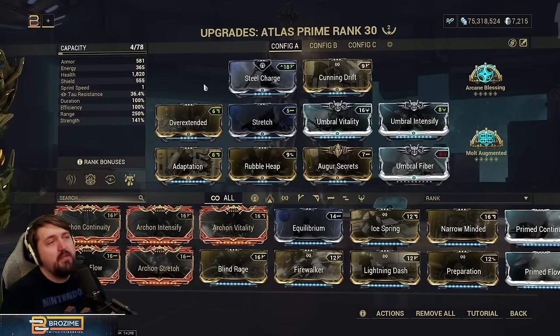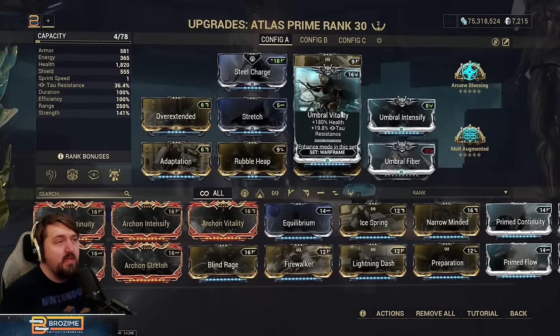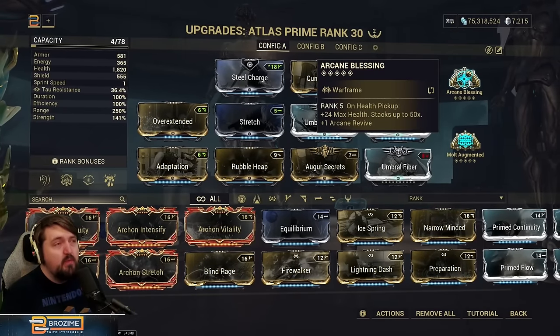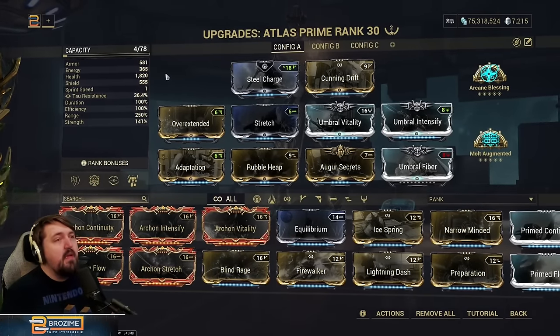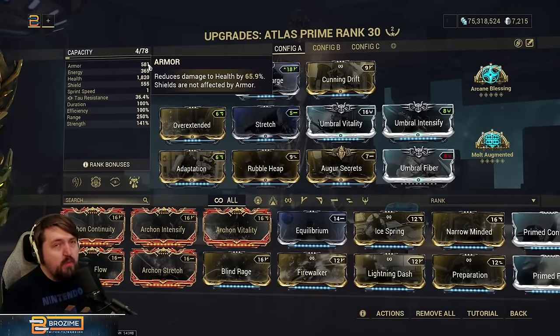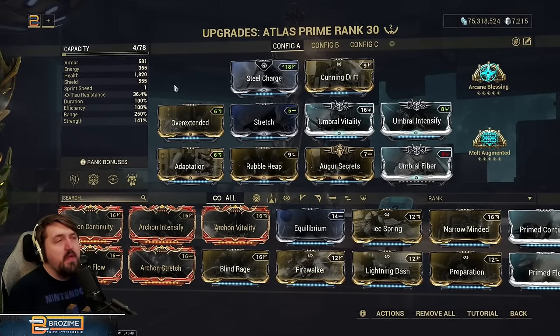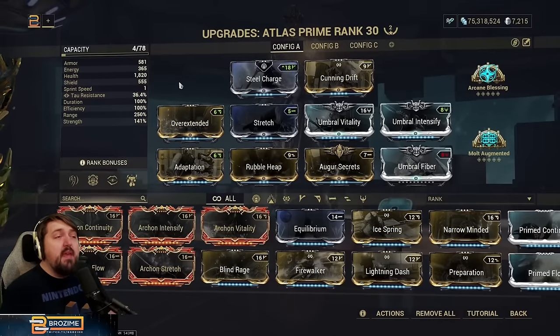Building for range is much advised on Atlas. For survivability we're almost on the full umbral set — umbral fiber is here making those two better — and we're also running Adaptation, which is an absolute ton of survivability. We're also running Arcane Blessing, which when stacked up is an additional 1200 HP, giving us a clean 3020 health. With our rubble we're going from 581 armor up to 2081 armor — a huge amount of health and armor.